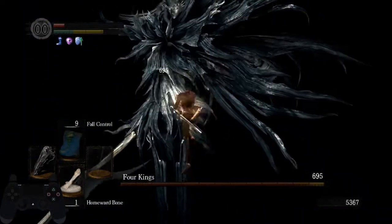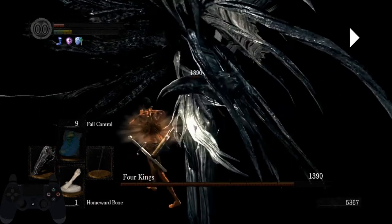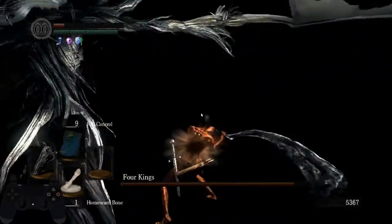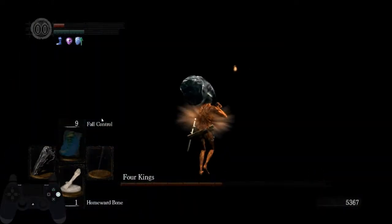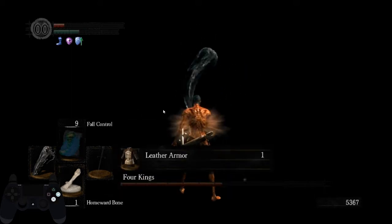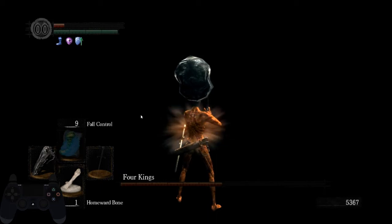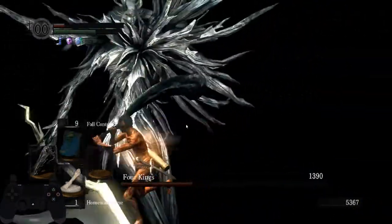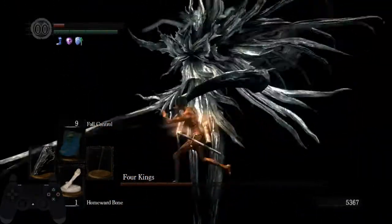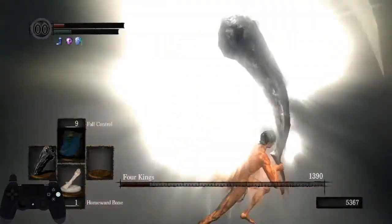Do one running attack — if you are close enough to the King and it does a diagonal swipe, you can go left and right of it. It preserves stamina and you can punish it with an R1. Like that you can do two R1s, then a running attack and another running attack when he is dying. You can do the same thing with the second King. The first King doesn't matter if you do it fast — it all depends on the second King, because the second King is on a timer. The only attack you cannot strafe is this one. Attack again and attack again on the dying hitbox.